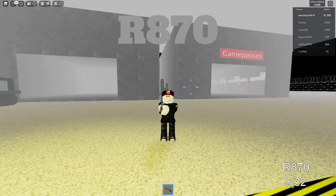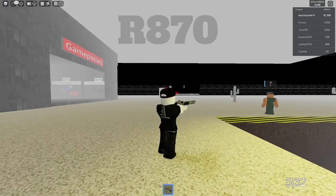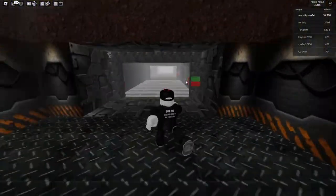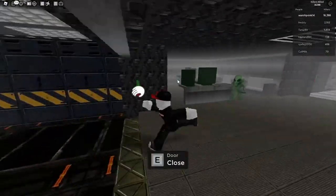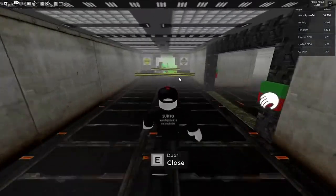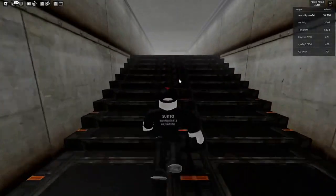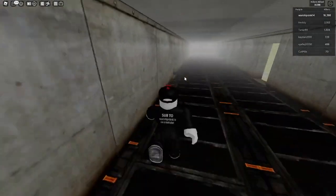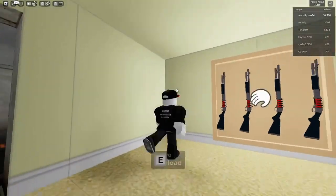Next gun is the R870. This is a shotgun that shoots a little more slowly, but it is a pretty powerful gun up close. Drop down. To get the R870, go straight, avoid any killers you see, and go left. This is the first gun that passes the radioactive zone. Go right, then up these stairs and up the second floor of the stairs, taking a left. At the far end of this yellow room you'll find your R870.